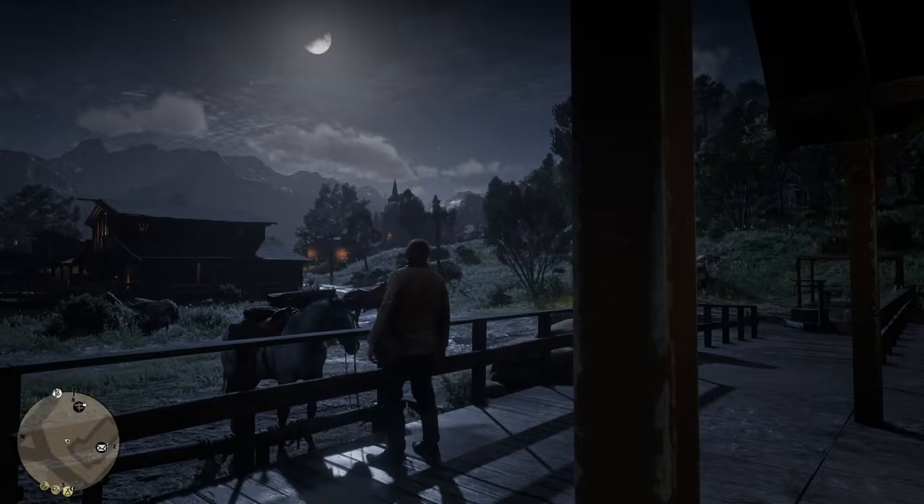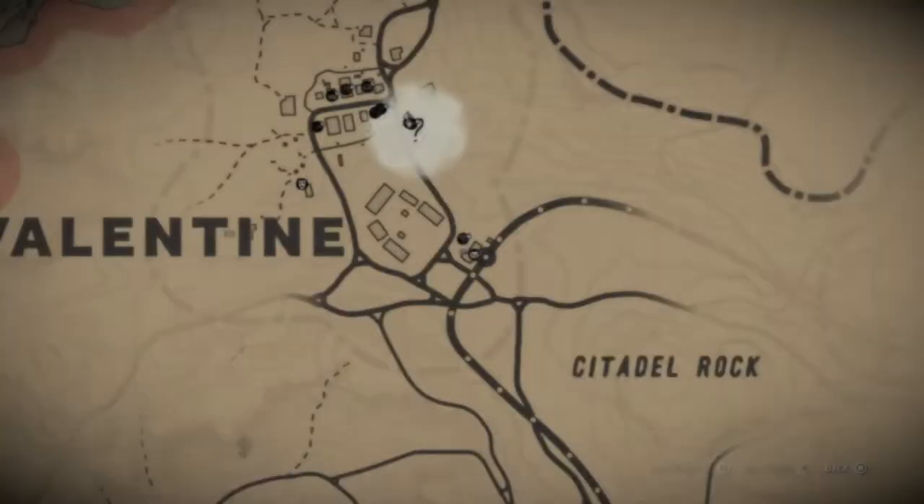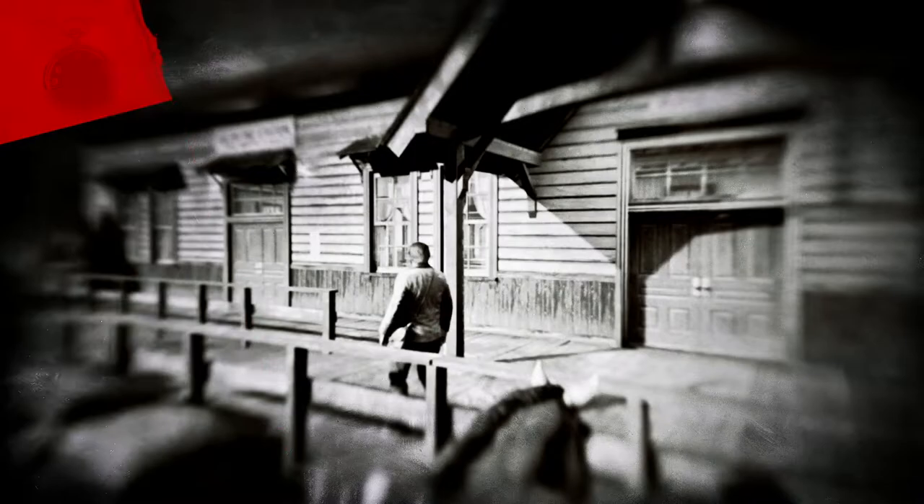Now I'm going to show you how you actually go about clearing the bounty. The places you're looking for are like this one — it's a post office. In a post office you will be able to clear your bounty. If you're not sure where to find one, just go into the map and you can see it's got the little post sign above it, then you just head on over and head in.